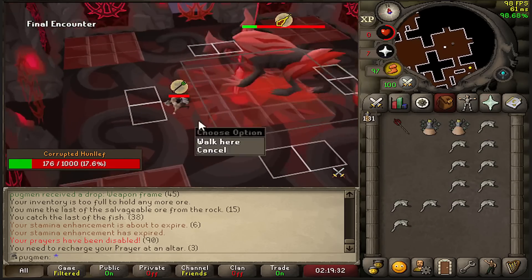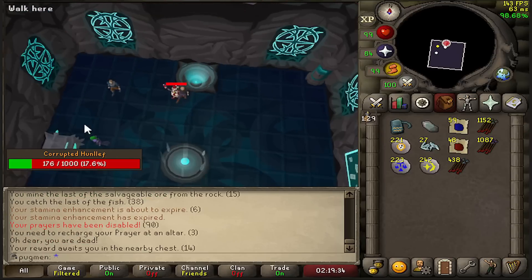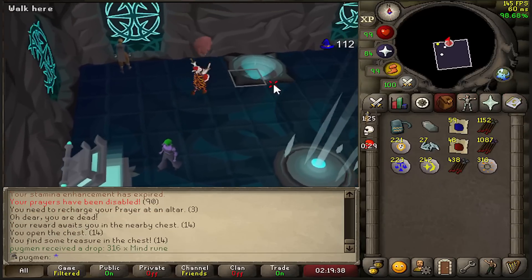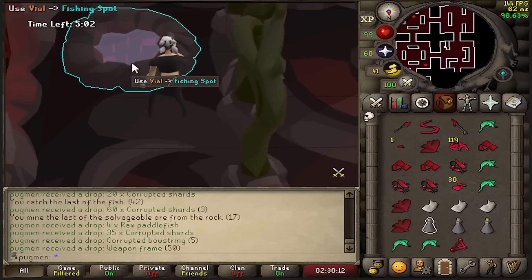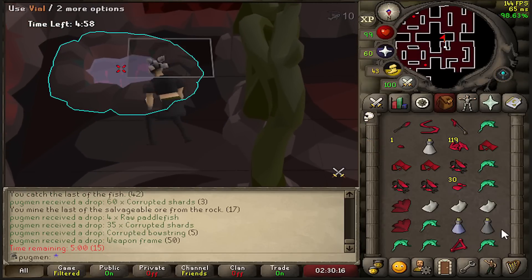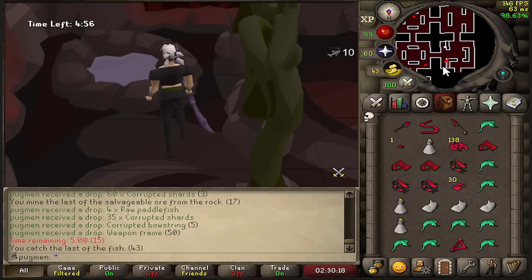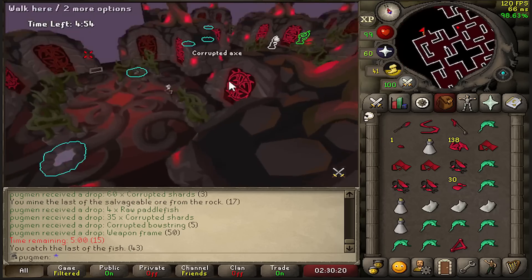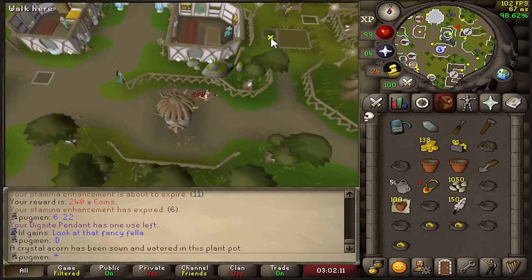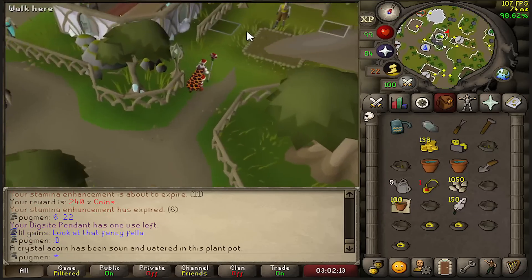That was such a good eat too - I think I did the same thing, I ran but just bad pathing. I'll take that death. PSA: if you're a stinky little ironman and you have extra crystal weapon seeds, use them on this dude for crystal acorns - you get 16 shards instead of 10.